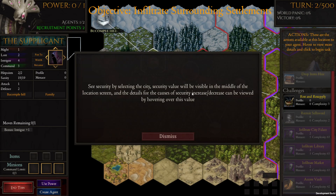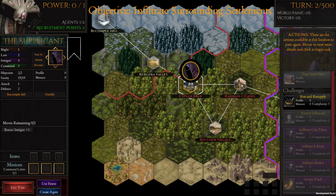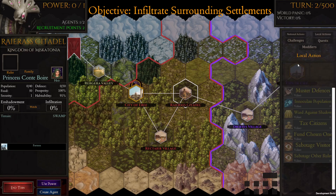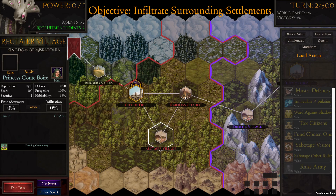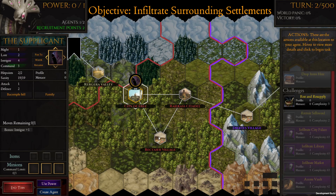We can see the city's security value in the middle of the location screen. So we can go here — there's a fortress and a farming community. There's a 'raise army' option in one location but not the other, so the fortress might be better to infiltrate. We could turn the local community against one of these other locations.